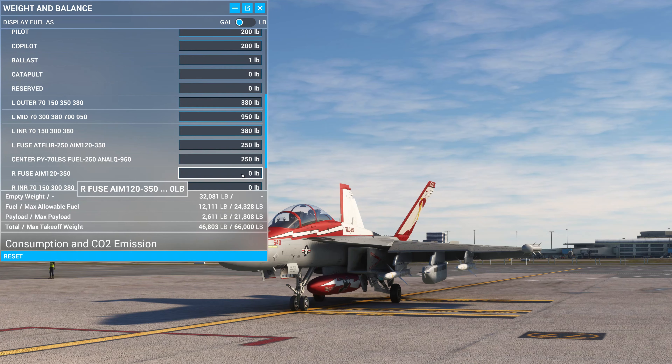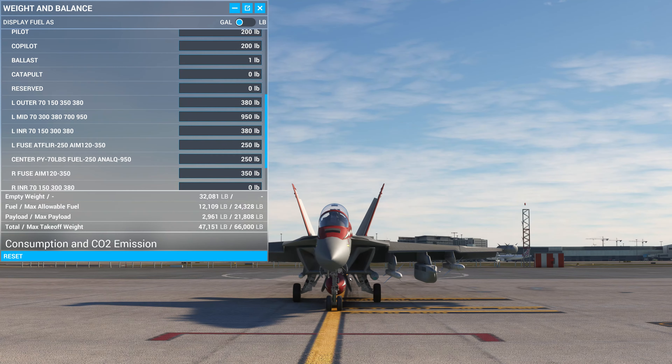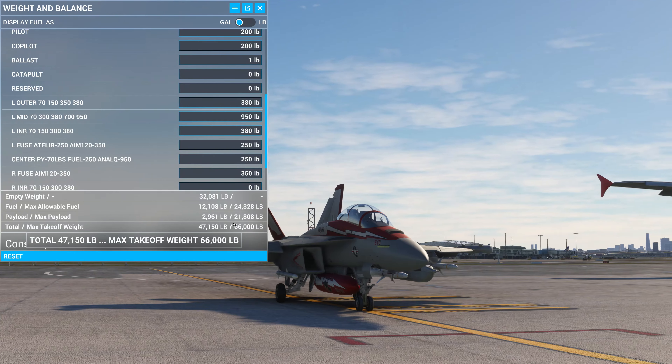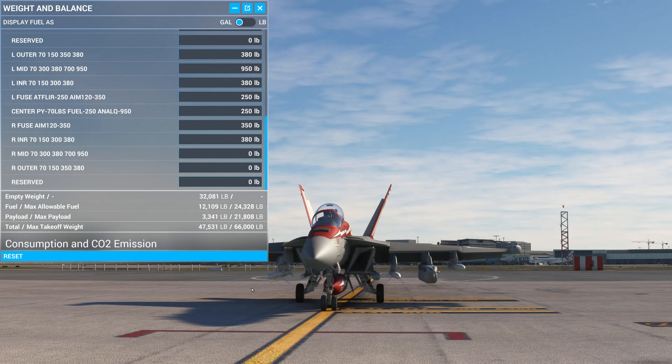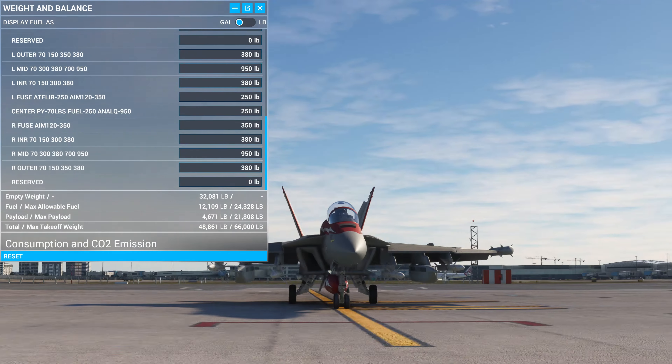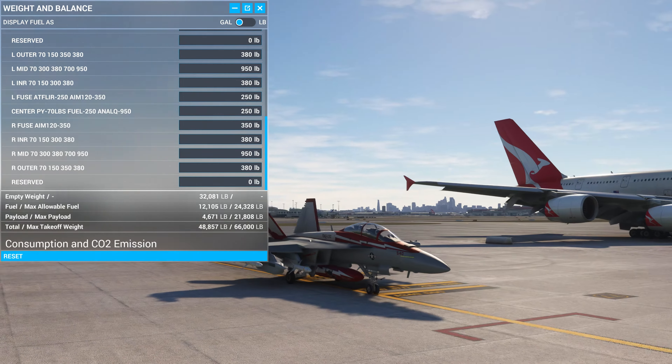We'll copy out the same on the other side. The only thing we can put here is an AIM-120 underneath by putting in 350. You've got your flare pod on one side and AIM-120 on the other. The next one out we want the electronic warfare pod — we're going to be quite heavy. You can modify and change the loadout as you wish — go empty or full missiles.